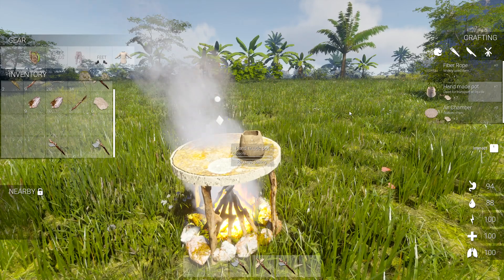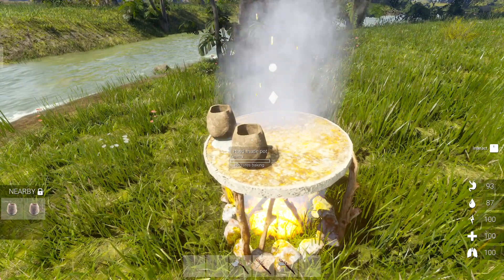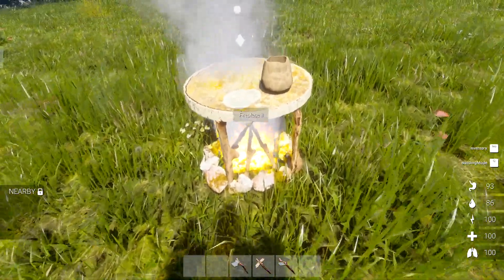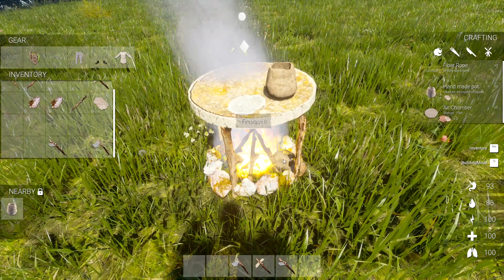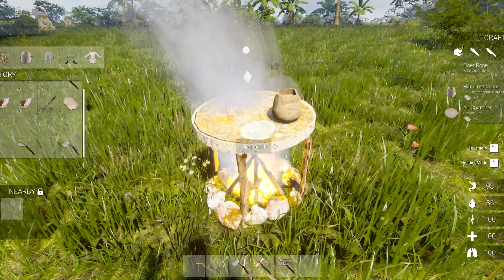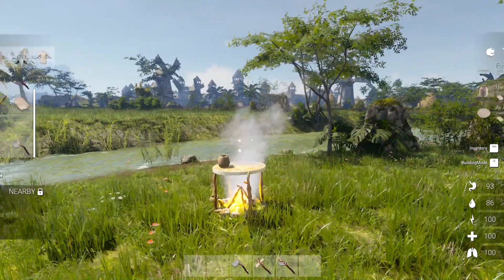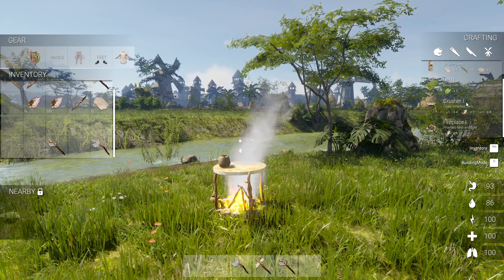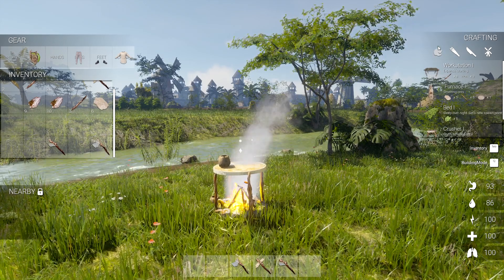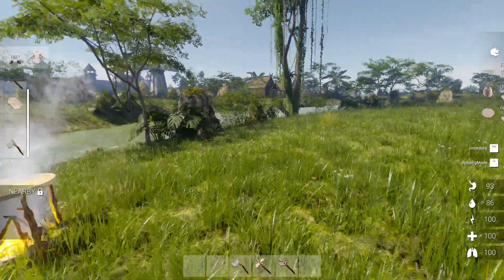I'm not sure exactly how the baking works - I'll test one in the fire and one on top. I've tried several different things and it doesn't seem to be working. I thought you just have to put it close enough to the fire. We'll do other things and see if this helps. What else do we need? A workbench for sure. There's a furnace in the menu - maybe we need to do a furnace, which requires an air chamber. Let's get that going.